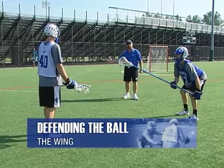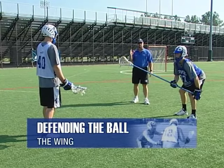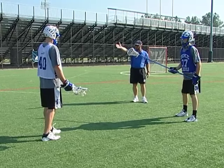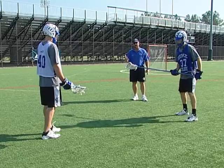We talk about defending the ball behind — now we're going to move up field and defend the ball on the wing. Very similar principles here. Number one, Casey's got to be whistle ready. The ball came in off the sideline on a whistle, and we want him whistle ready.